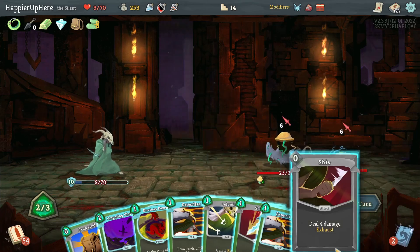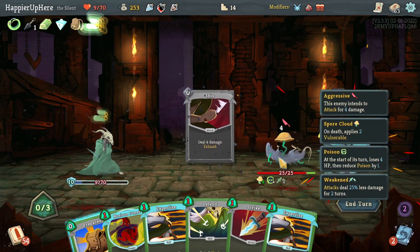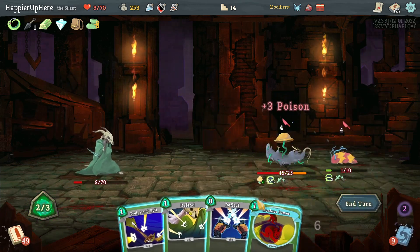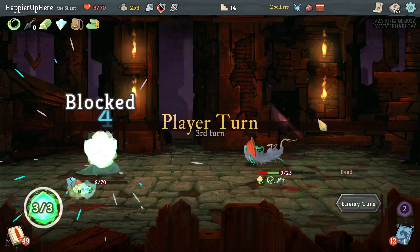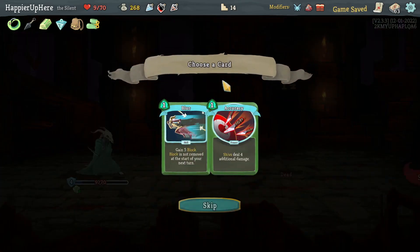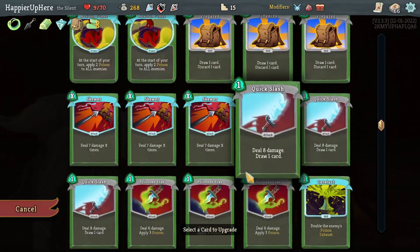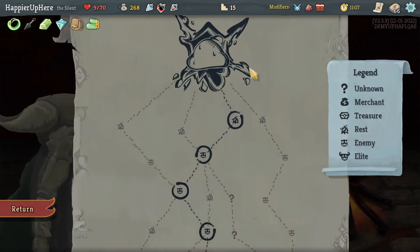Both enemies are attacking me — I have to defend with Cloak and Dagger and Deflect. Crippling Cloud would allow me to be fully defended thanks to the weakness, and I'll play a Shiv. This guy will be dead next turn and I have full protection thanks to Orcalcum — it's helping quite a bit. The poison should kill next turn — Skewer does it though. Blur or Accuracy — definitely Blur. I barely have any Shiv cards for Accuracy to be worth it. I'll upgrade the Catalyst first.